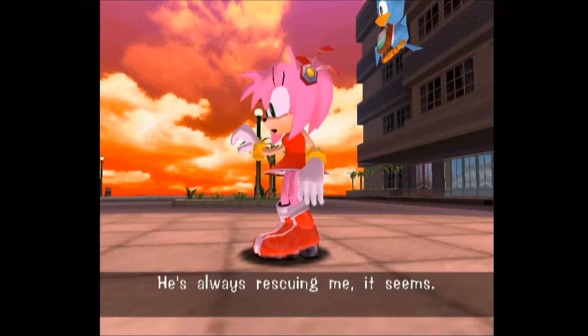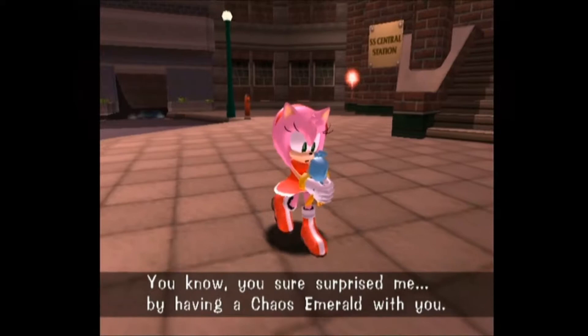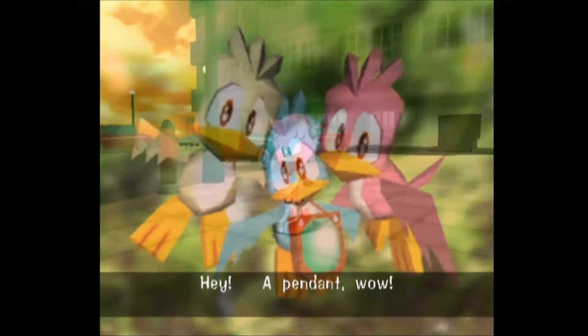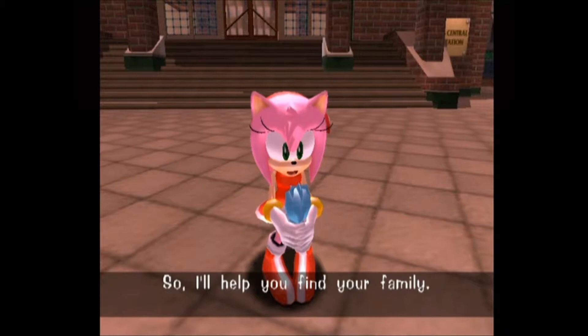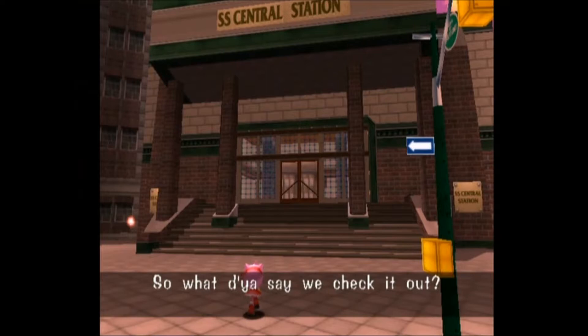I wonder what Sonic is doing. He's always rescuing me, it seems — I should be more independent. You sure surprised me by having a Chaos Emerald with you. No wonder they were after you, my feathered friends. Hey, a pendant! So I'll help you find your family. That robot said Dr. Eggman's base is in the Mystic Ruins. So what do you say we check it out?